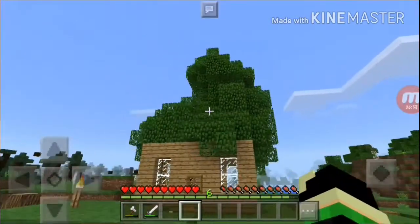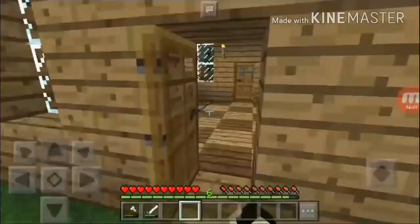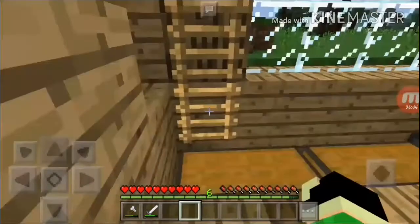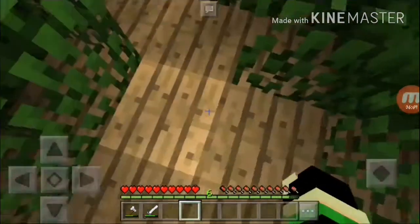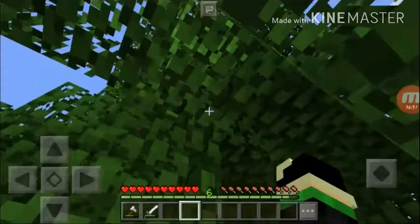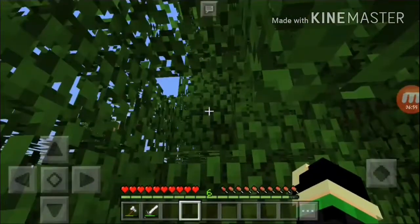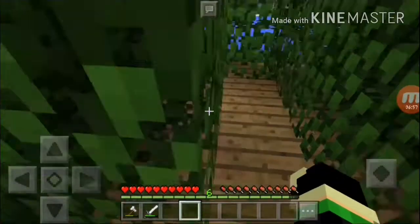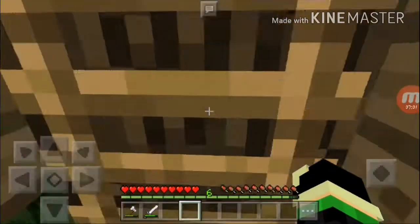Let's check it out on the inside. There's the ladder. It's like having a pathway made of grass in here. I think that will be okay because it's not noticeable to other players. There is my base.